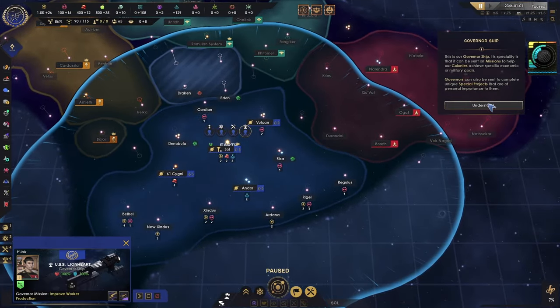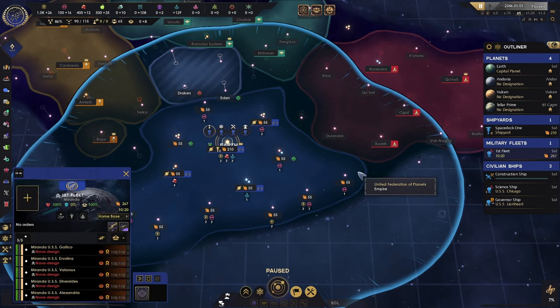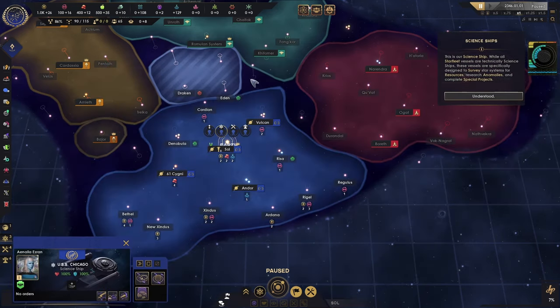As long as he's on that planet, that's what he'll do — he'll boost the workers. Let's take that fleet and explore over there. I think that's Wolf 359.